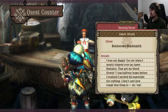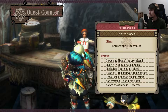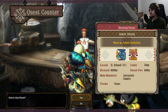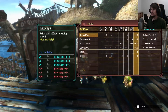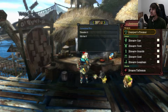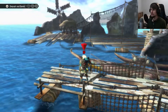This quest is from a boisterous blacksmith: 'I was out digging for ore when I nearly tripped over an Azurathalos. I ran halfway home before I realized I needed his materials for crafting. I don't care how tough that thing is — sick 'em.' So we'll go after that and see how Thunder Attack +2 does for our weapon. This does have a base 10% affinity, which is nice, but we'll have to see what it feels like.